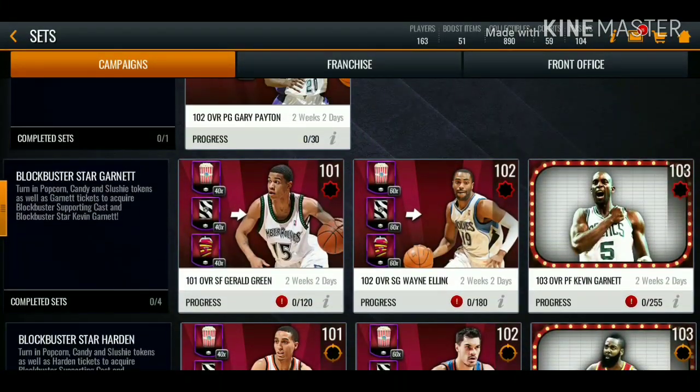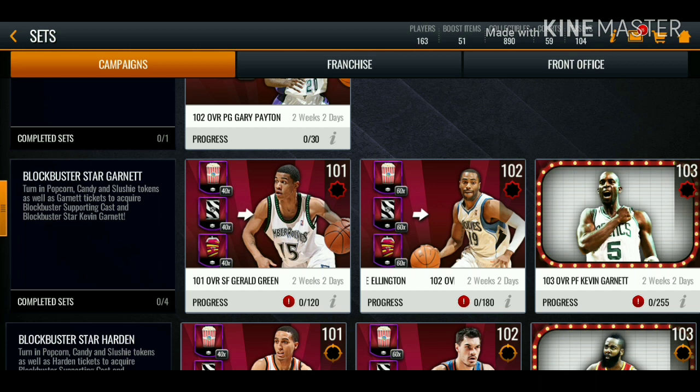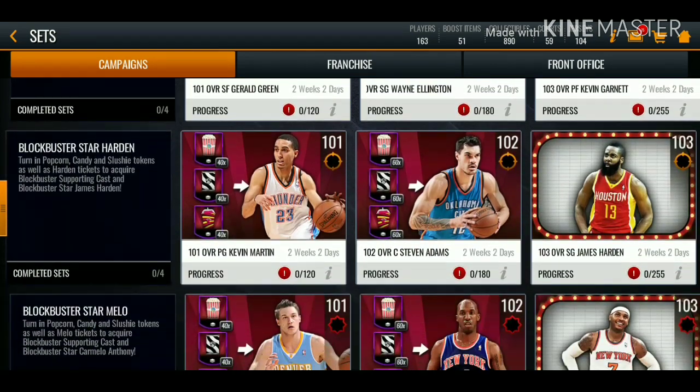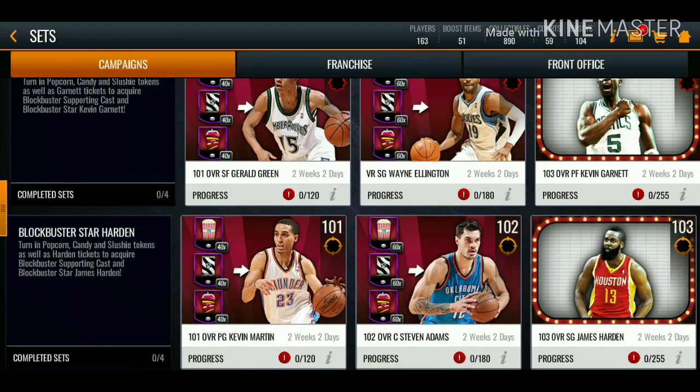You're going to need to complete two players for whichever 103 overall you're going for. If you're going for Kevin Garnett, you have to complete the 101 overall Gerald Green and the 102 overall Wayne Ellington. The same requirements apply for the James Harden and the Carmelo sets. Let me know in the comments which player you're going for.